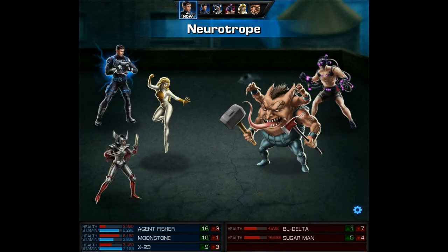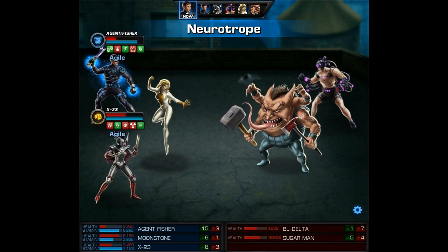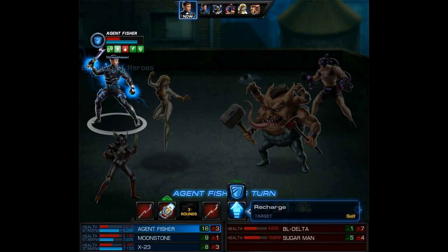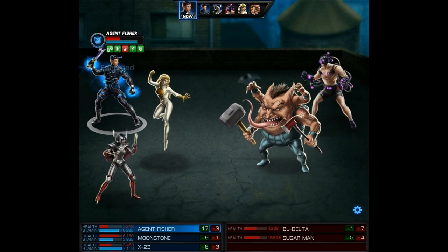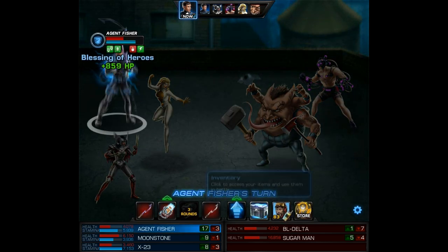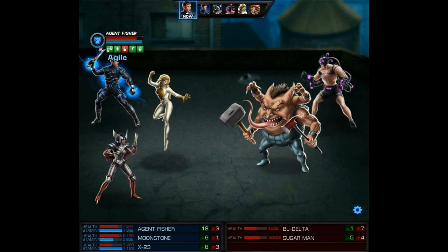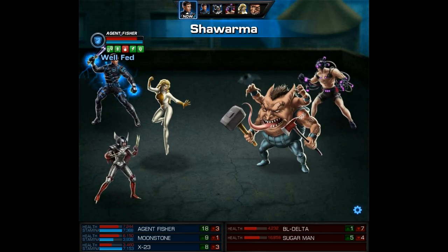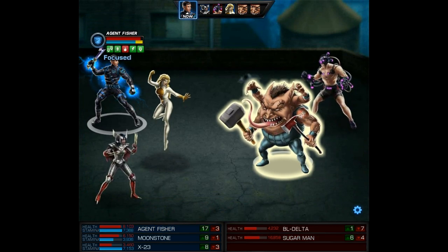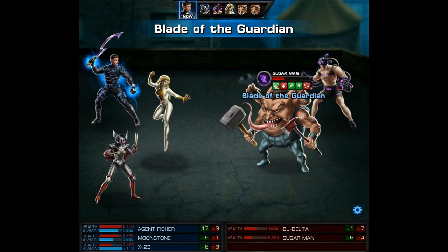I think I'm going to finish Sugar Man and save him for last. The good news is Moonstone is phased so she should be fine no matter what. On my agent's turn I'm going to use the neurotrope — it's just too good of a gadget. Next I'm going to use the empowered armor's ability Short Fuse so I'm strengthened and enraged, and then I'll heal myself to play it safe since we are weak to blasters.